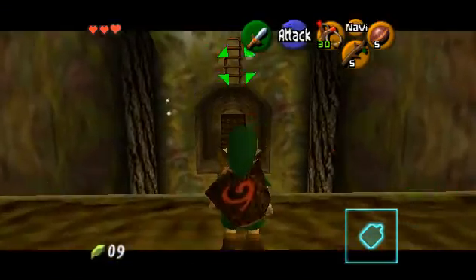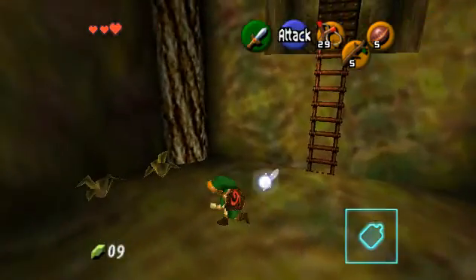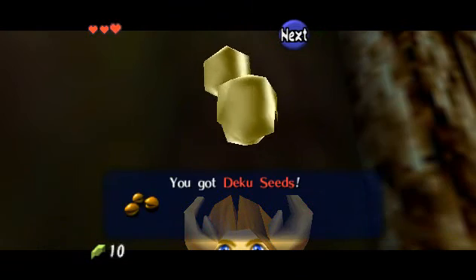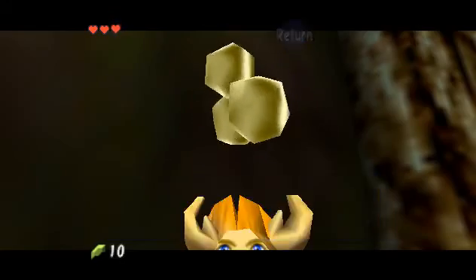What you're going to do is aim with your slingshot using Z-targeting and just hit it, and then it will fall onto the ground. The bushes also sometimes drop deku seeds - not shells. These are small hard seeds that you can use as bullets for your slingshot.